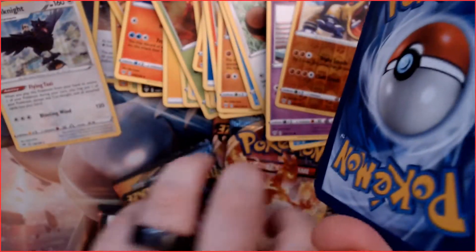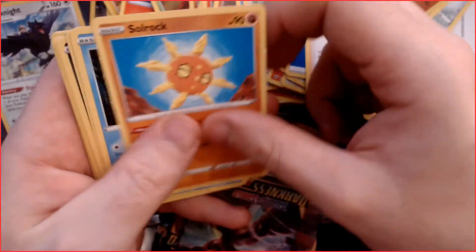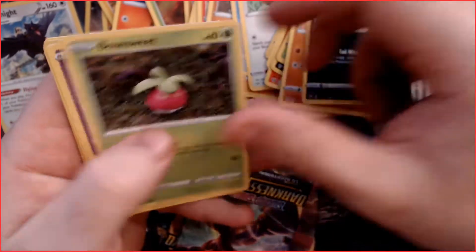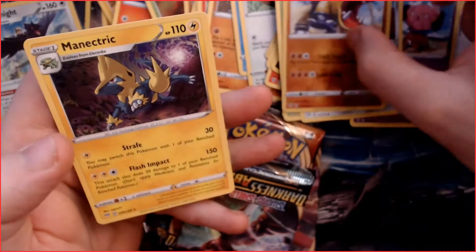Pack six: a Water Energy, a Bird Keeper, a Solrock, a Relicanth — love it — a Nickit, a Bonsly, a Snowball, a Meltdown, a reverse holo Hippowdon again, and a non-holo rare Mimikyu.